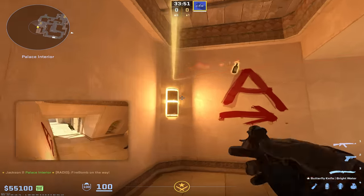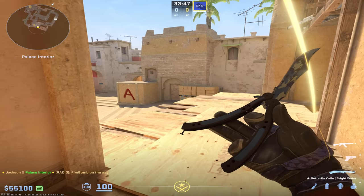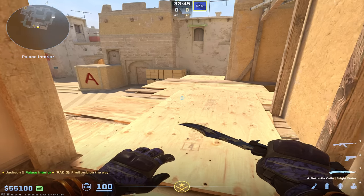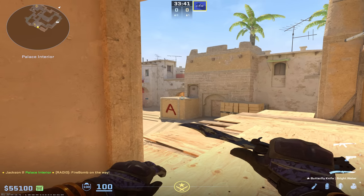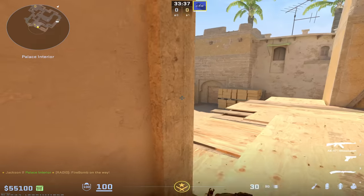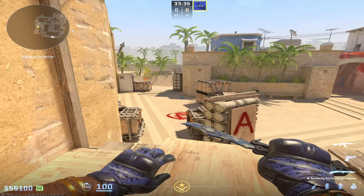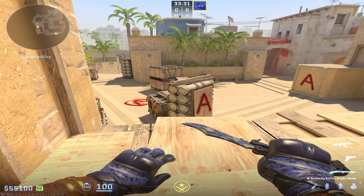You should definitely be throwing this molly every single time your team is deciding to push out and take A. If your team's done a really good execute — you've got stairs, you've got jungle connector, and even CT ticket smoked off — you may just want to peek out with your team, even without that flash, so that as they're pushing out of Tetris, you're able to peek out and get the right trades that need to go down.